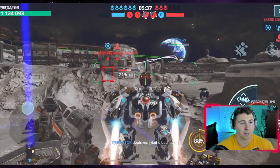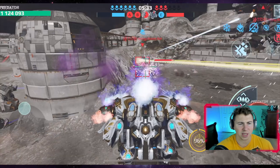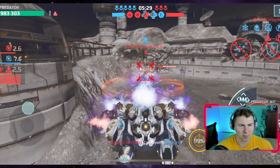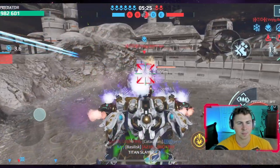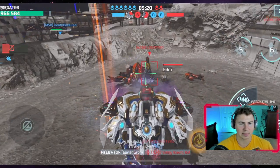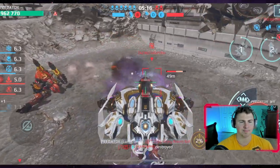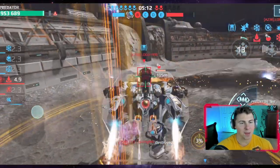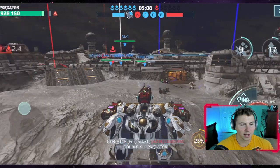That may be the best bulwark build, but we should still try out the redeemer bulwark build next game. Here we go — cooking, cooking, boom! Titan slayer! The super fat shotgun — the obese shotgun. Luchador!